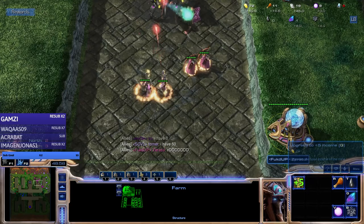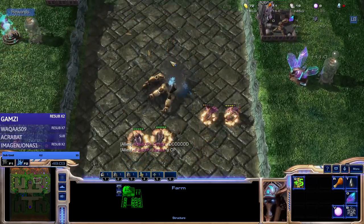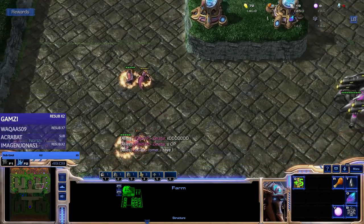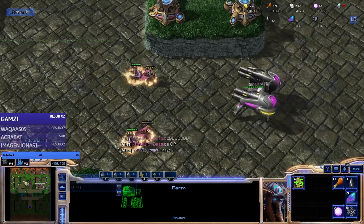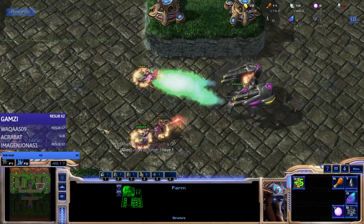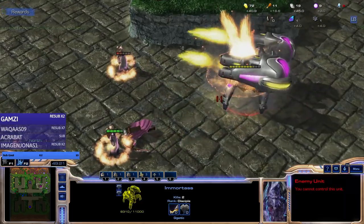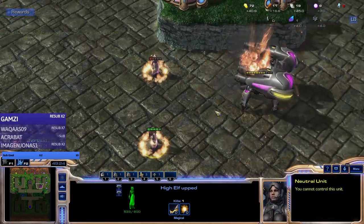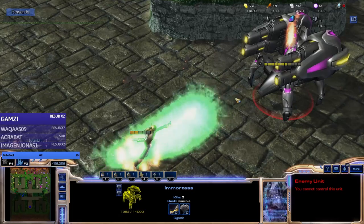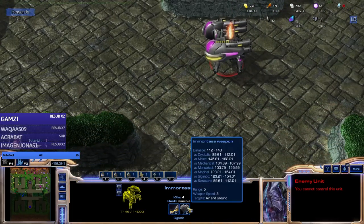This guy still has the basic units - he did not go for any special ones. He cannot hold - he's supposed to hold two waves by the way. In the late game, tier 1 units are not doing as hot - they just get smashed by the Immortus, which does like a billion damage a shot.